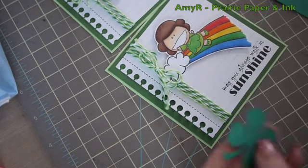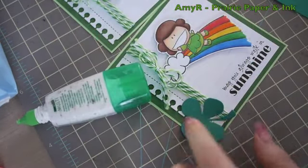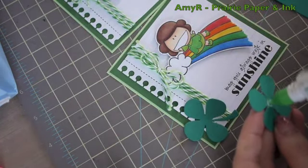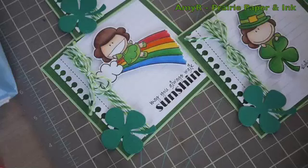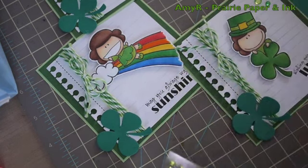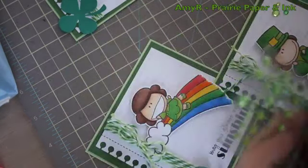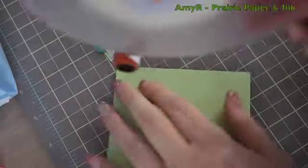Since I'm doing St. Patrick's Day, I grabbed my Lucky Charms dies and die-cut some green cardstock, then pressed and adhered those to the card using the centers, with the edges of the leaves and the stem popping up — I thought that would be kind of cute. Then I added a little more bling with my Doodlebug jewels, adding a few random ones and a larger one to the center of each little shamrock.